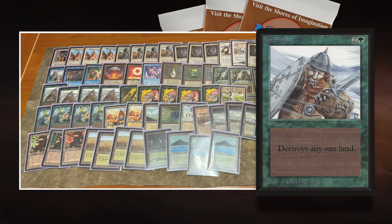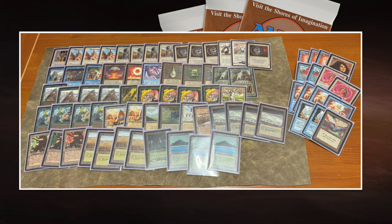The Ice Storm, the other card the deck is named after, is a sorcery that can destroy any target land for one green and two — basically the green Stone Rain. Ice Storm is really an old school card because it has never been reprinted after Unlimited.